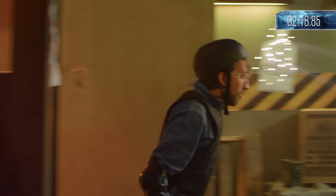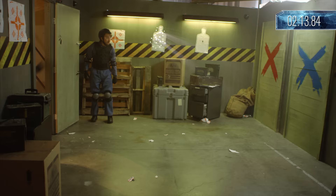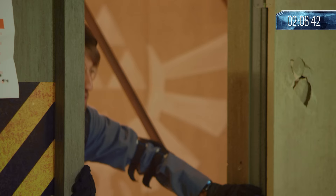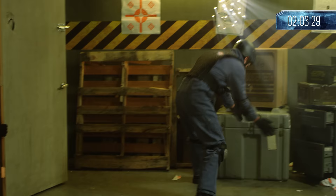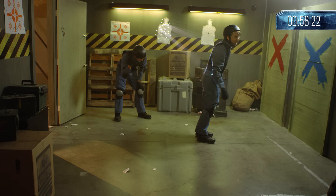They reach the Rainbow Six Siege barricade room. Gavin charges headfirst into the plywood — it was all head. Michael: Gavin, you weakened it! Gavin: I weakened my brain! They attempt a sliding football tackle. Host narrates: In the video game, all you have to do is punch a hole in the barricade and climb through. These two, trying to punch a hole in plywood — we could be here a while. There's another key hidden in the back room!